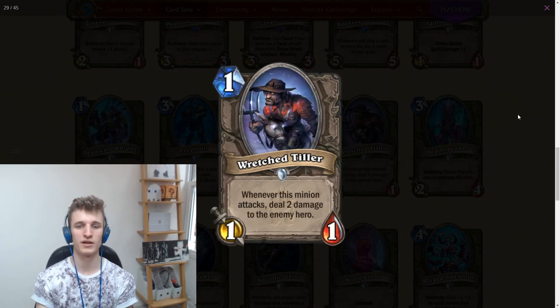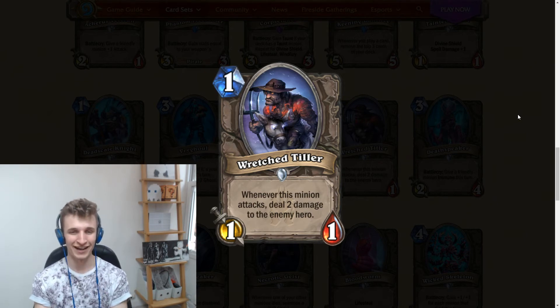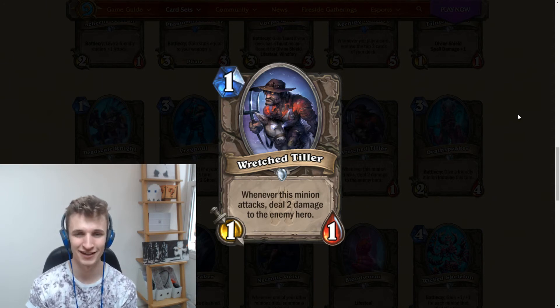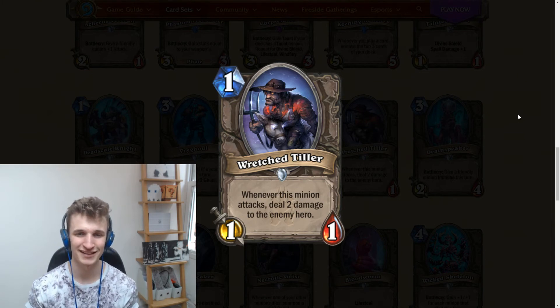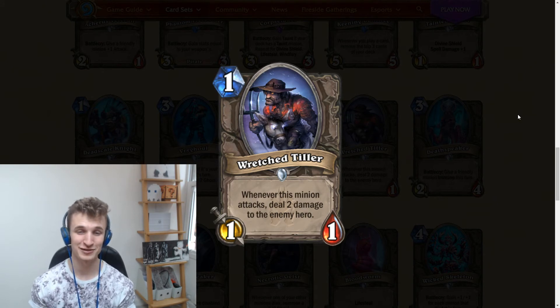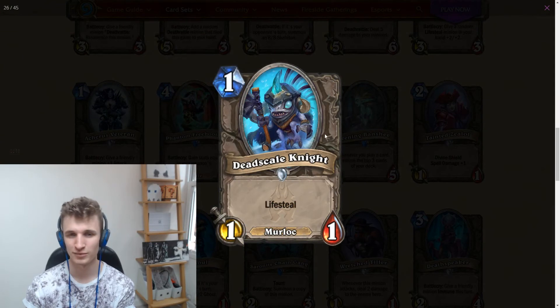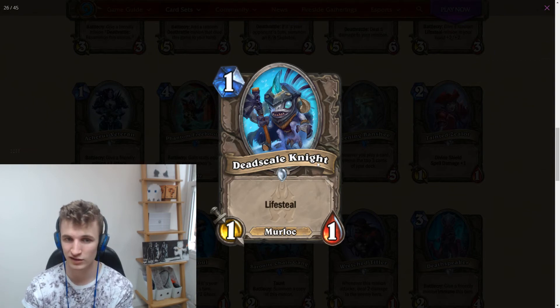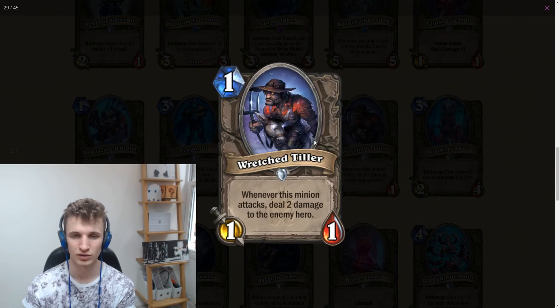Wretched Tiller: a 1-mana 1/1, whenever this minion attacks deal two damage to the enemy hero. This card seems bad — I can't see it ever being played. The only time it'll be seen is from Maelstrom Portal, where it creates an interesting situation since your opponent will be pressured to deal with it. The Dredscale Knight is also fairly interesting to get from Maelstrom Portal. But these two cards are not something you want to play in your deck.